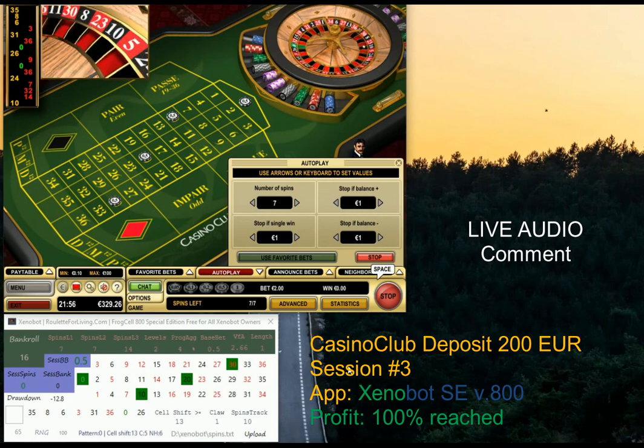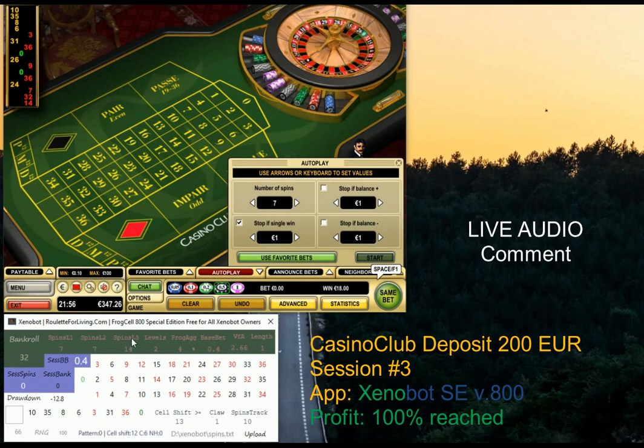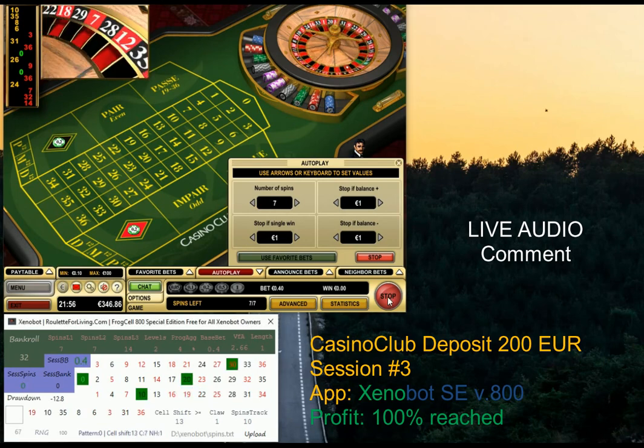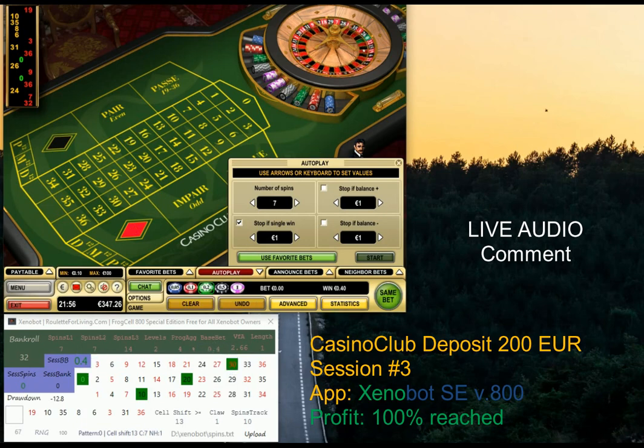It was a quick win — quite cool, especially with the increased base bet. I've almost reached 50 euro profit. I could finish now and stop the session but since I'm playing with a higher base bet I decided to continue and hopefully reach 100 euro profit from this single session. We receive a prediction to play numbers ending zero again, this time with a regular 40 cents base bet.